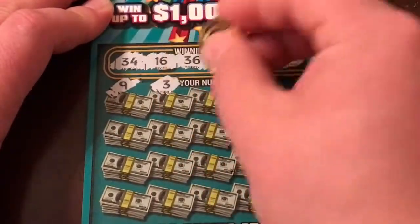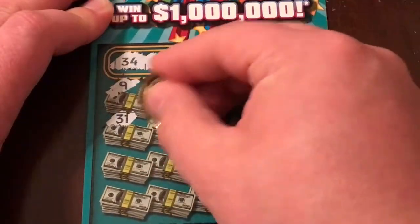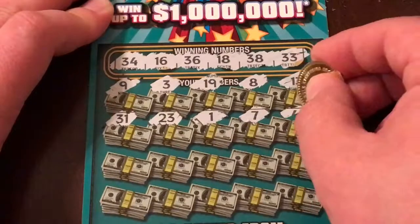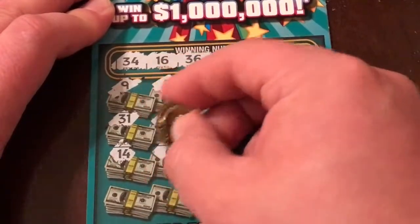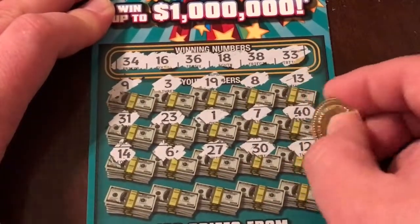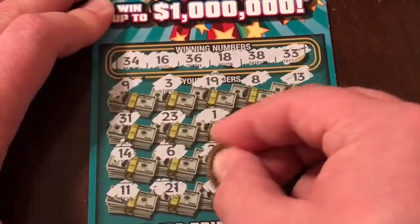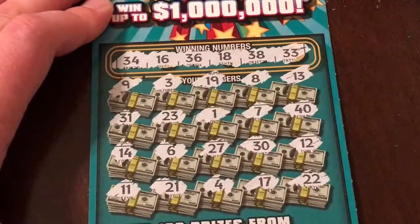Scratching through: 9, 3, 19, 8, 13 — nothing on that row. Next: 31, 25, 23, 1, 7, 40. Then 14, 6, 27 — looking for a 30 and a 12 — nothing on that row either. Last row: 11, 21, 4, 17, and 22. That one looks to be a loser.